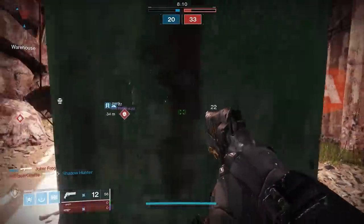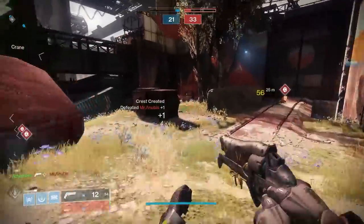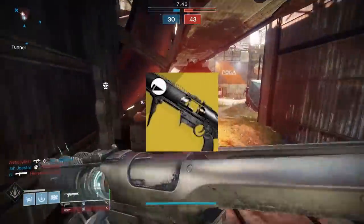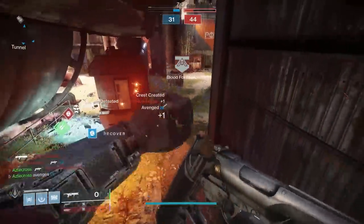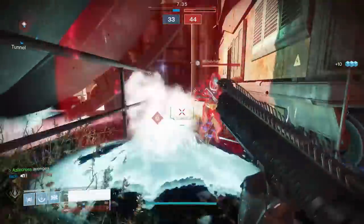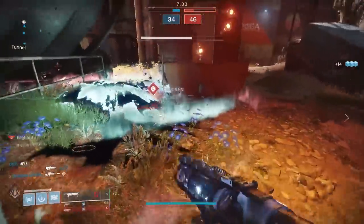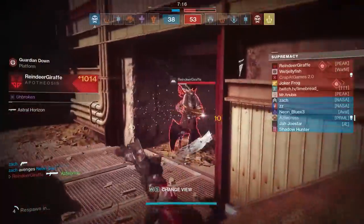It's been a long day but we gotta talk about this exotic grenade launcher before we head off for the evening. It is called Witherhorde — it is present in the kinetic slot, a 90 round per minute grenade launcher, and it has been added as one of the most unique weapons in the game.